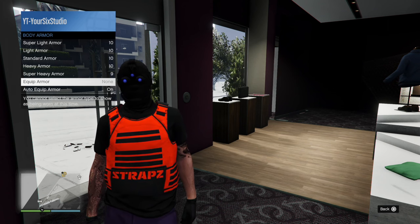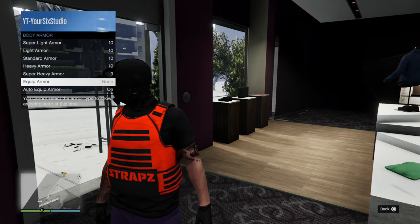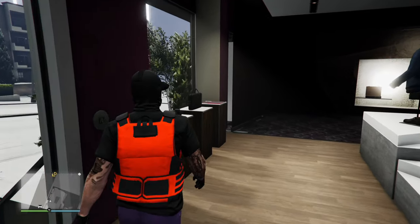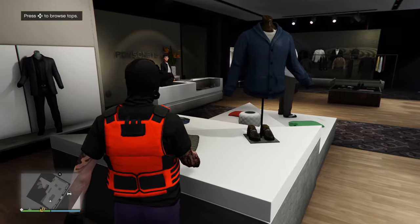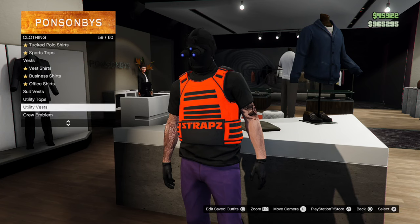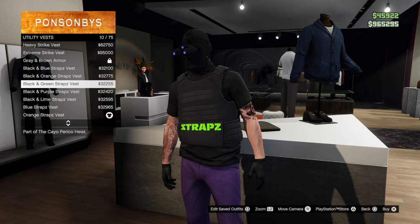Now, since I have a utility vest, which looks like body armor on, I don't need to have that selected. So I can go over to just the clothing stores and browse tops, and I can go over to Utility Vests and buy one of these.